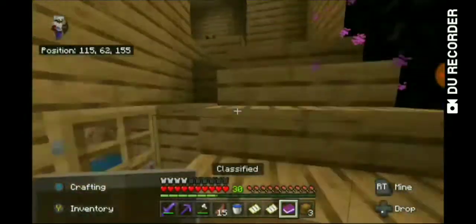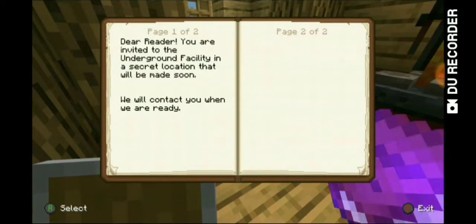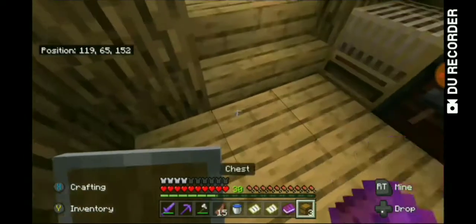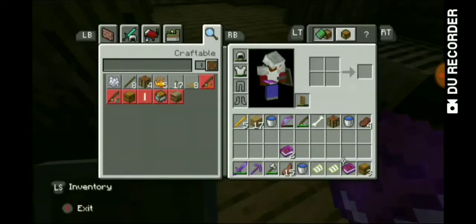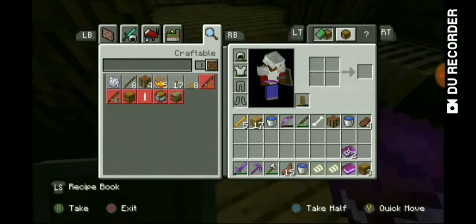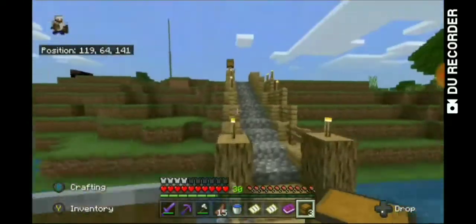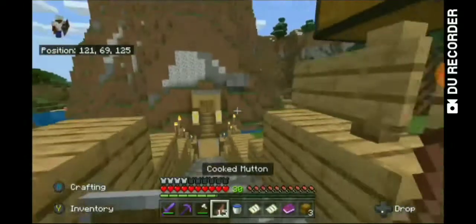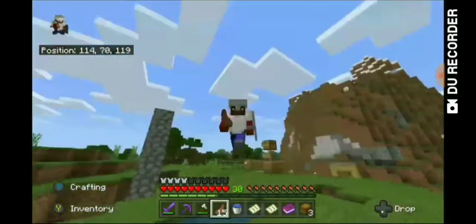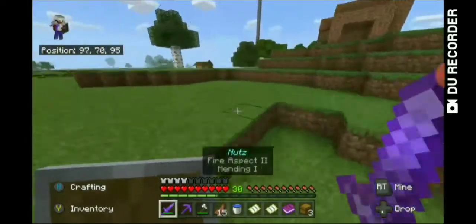The book reads: 'Dear reader, you are invited to the underground facility in a secret location that will be made soon. We will contact you when we are ready.' It was signed by 'your host.' I have three of these because three people will be getting them for a secret thing.